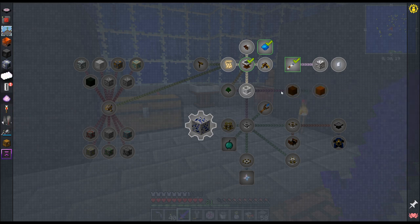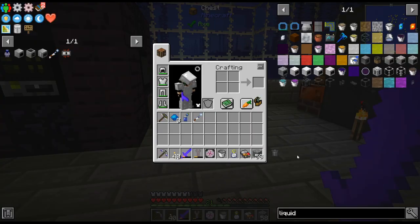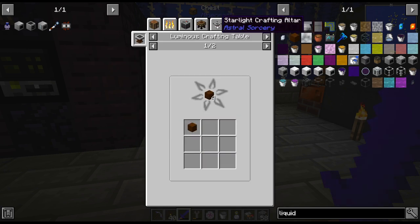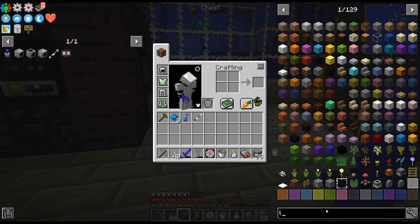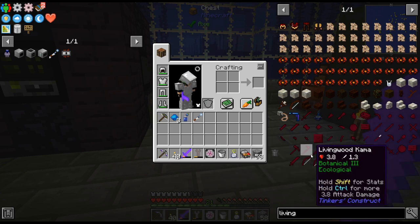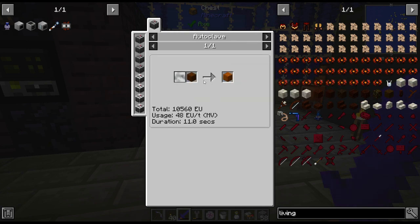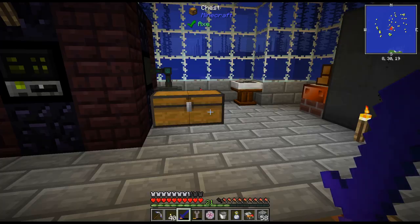I'm thinking that may be where I want to kind of go. The infused wood is what we use to get Living Wood, I believe — isn't that from Botania? Vibrant infused wood, not just infused wood. So we do need liquid starlight there to get that.